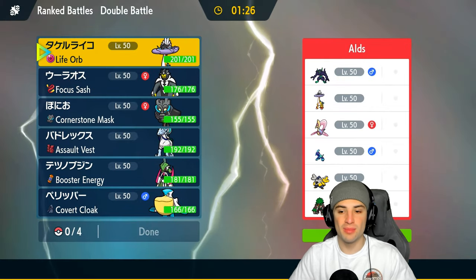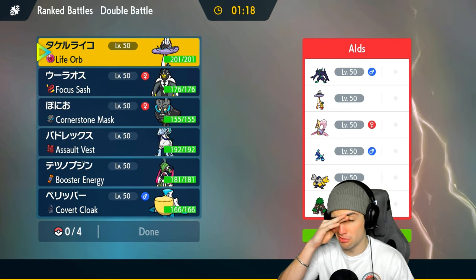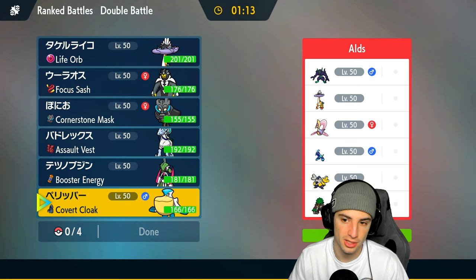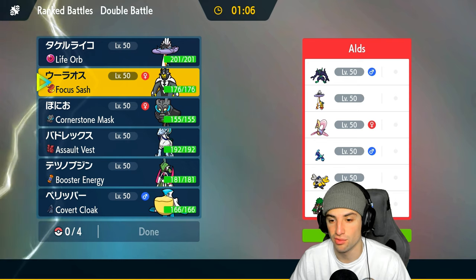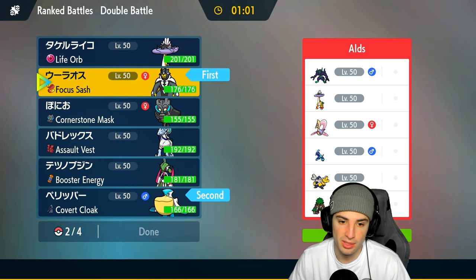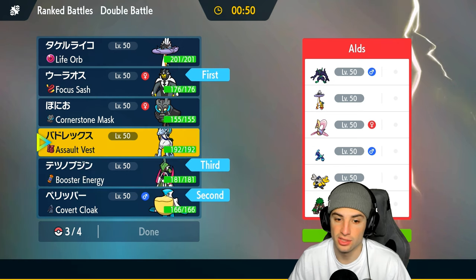Moving on to the final match — going up against a Terapagos team in match three. Terapagos paired with Grimmsnarl, who can pop screens and really get after me — I'm scared of that. They also have Rillaboom, Iron Hands, and Raging Bolt. I might just want to go Urshifu and Pelipper to bypass screens with Surging Strikes in the rain. I also like Iron Valiant with Moonblast being super effective on Raging Bolt, Iron Hands, and Grimmsnarl.